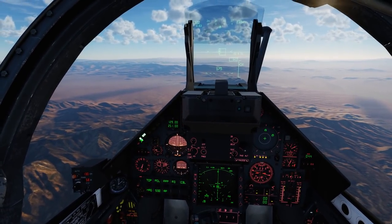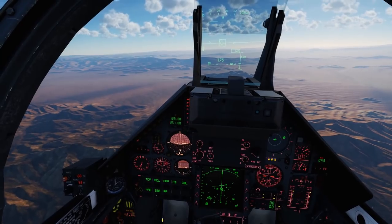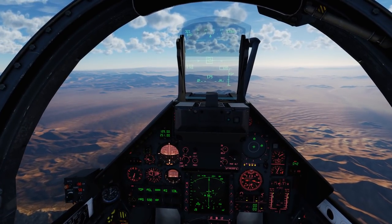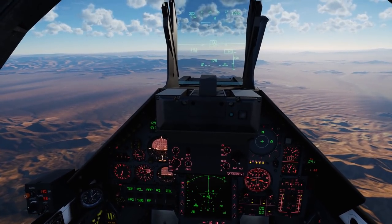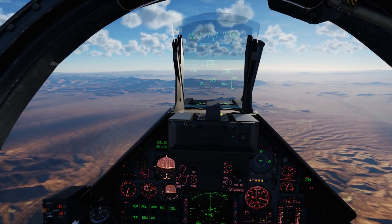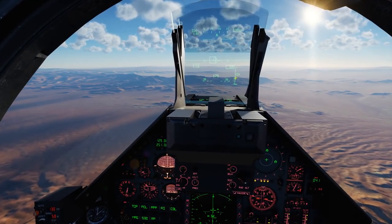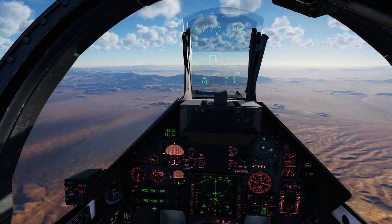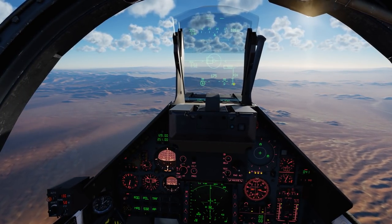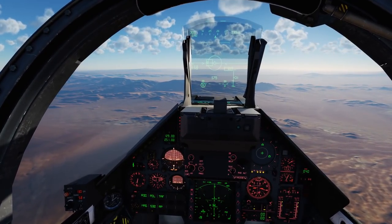We'll go ahead and take her out of autopilot, and we'll select our Super 530 missiles, which is a semi-active radar homing missile that rides the radar guide beam to our target. When we've got a target locked up, we are currently in track while scan mode. You'll see a nice range bar here — the carat shows 25 nautical miles. The hash marks on that range bar show the maximum range of the Super 530 missile, as well as the high probable kill range, which is about 8 nautical miles, while the maximum launch range is about 12 nautical miles.